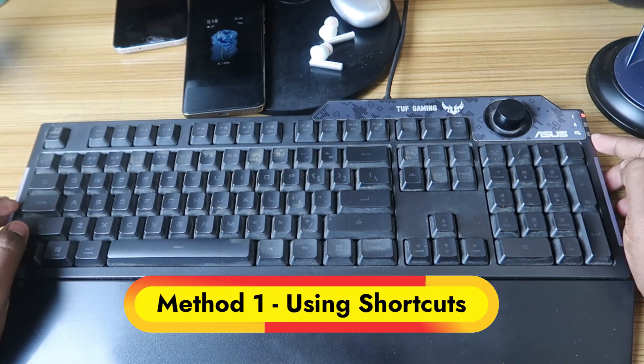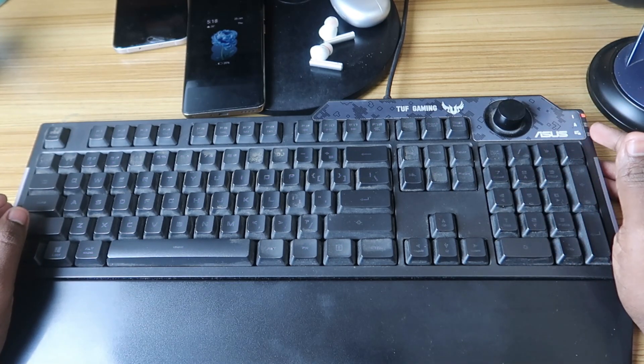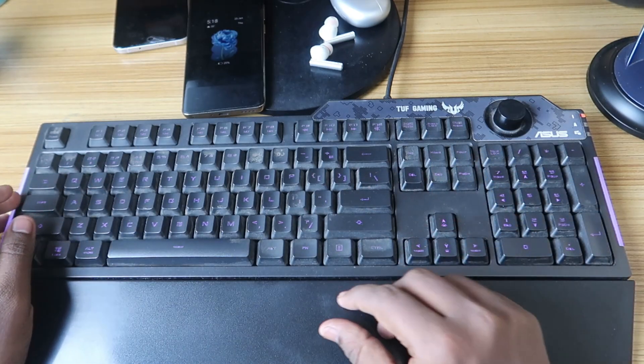Here you can see the Windows logo with the lock symbol, so you can see whether the Windows key is locked or not. If the light is turned on, the Windows key is actually locked, and if there is no LED indication, then the Windows key is not locked. Currently the Windows key is in working condition.